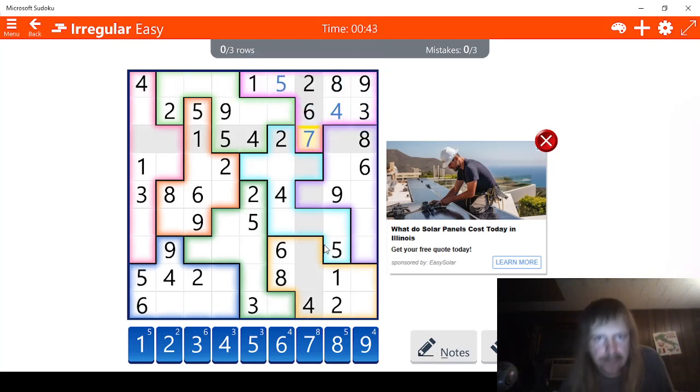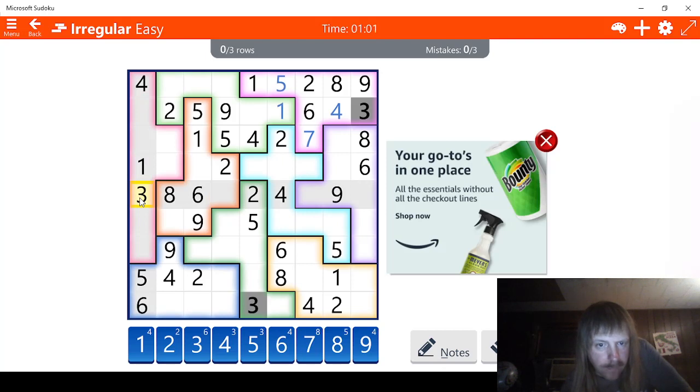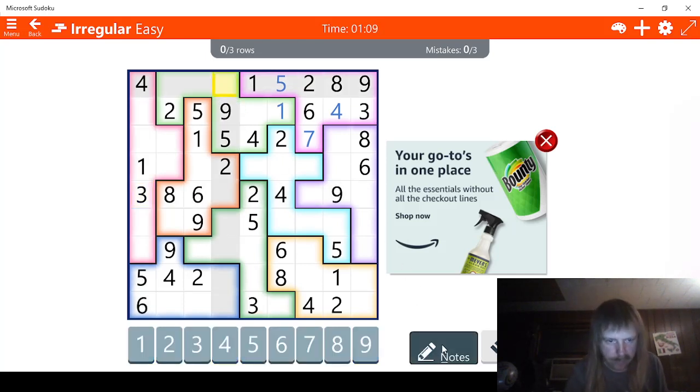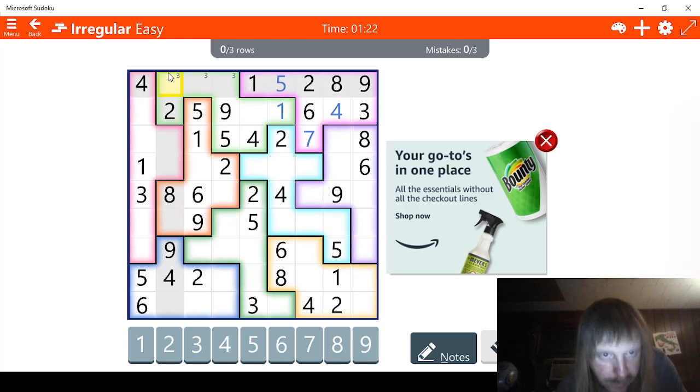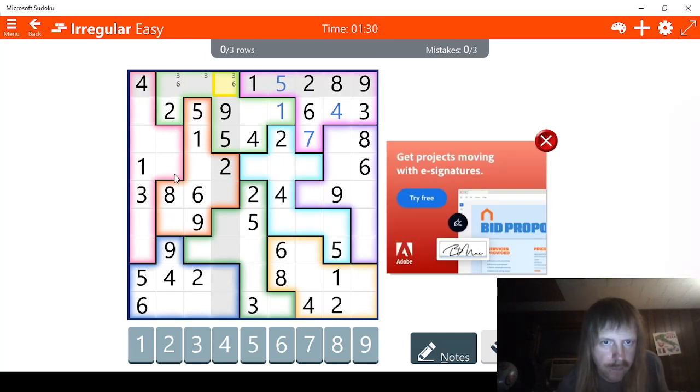Seven. Good. Let's try this one. One. Well, this has to be a one right here, obviously. Three. Six. Wait, there's a three. Three, three. So there's three possibilities for three right here. Let's go ahead and go notes mode. Four, five, six. Let's check sixes. I see two possibilities for sixes here. Seven is also. This has to be eight, obviously.